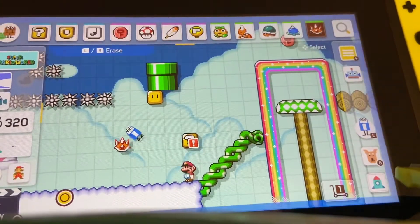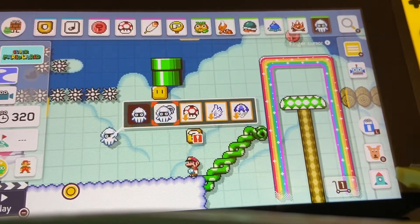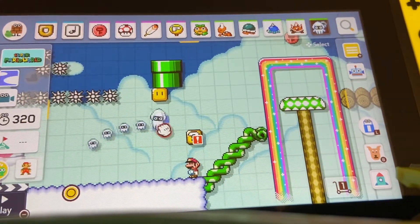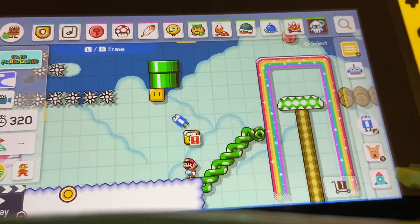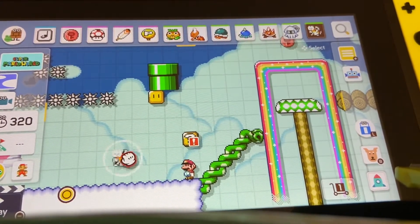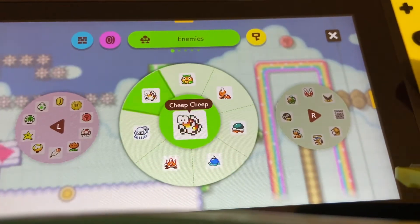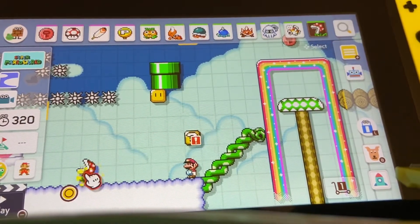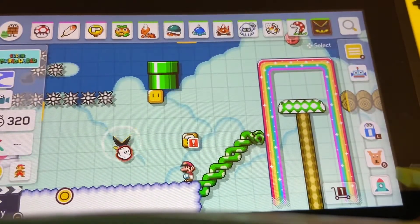You can break blocks with that. You have your bloopers — if you hold them you can get these little strings that follow them around, and if they hit you they also damage you. You can make them giant and all that stuff. Then you have your cheep-cheeps — you can change them to red or green. The jumping piranha plants can jump or shoot fireballs. You have your munchers, which don't really change.